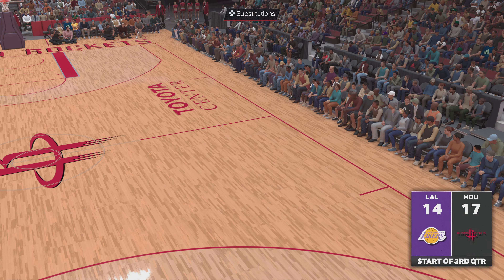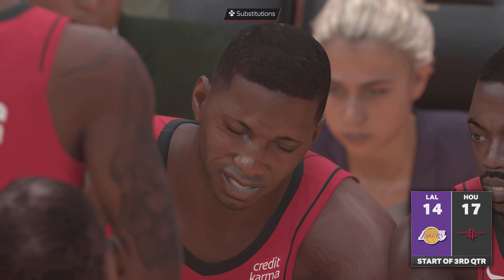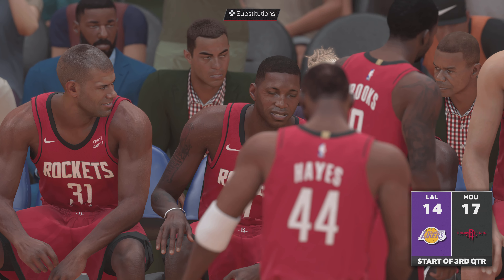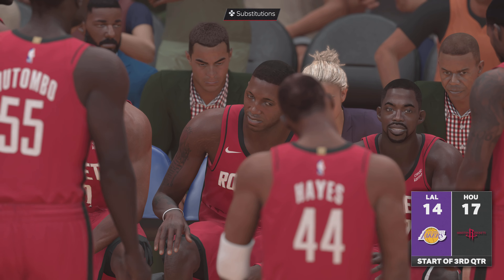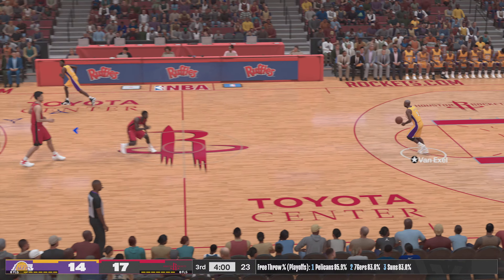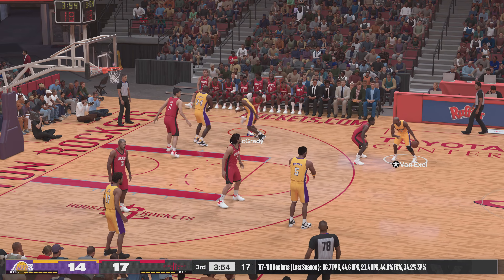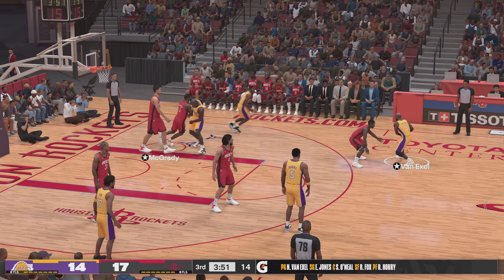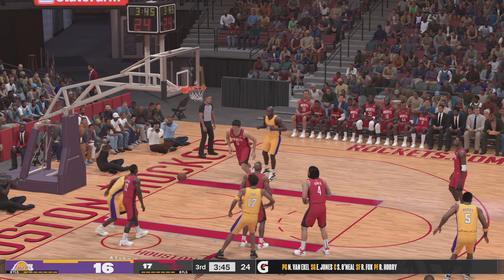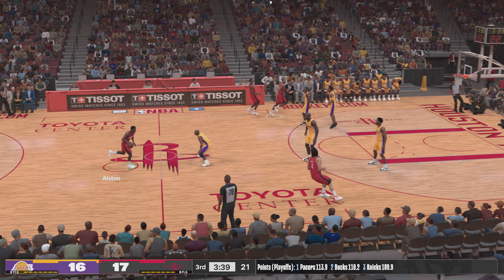We've got second half action for you. It's been a pretty evenly contested game — great performance by Tracy McGrady, definitely challenging the defense here early on. Not settling for anything outside — you want these kind of nights where you can start to see those openings before they happen. Lakers trail by three, and on the floor for the second half: Ori is out there with Fox, then Van Exel, then O'Neal, and Jones in at the two-guard. O'Neal with the basket on the assist by Jones.